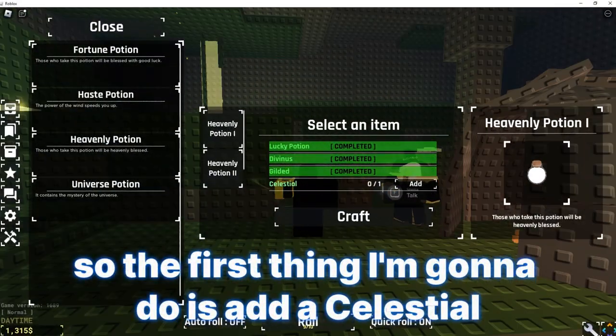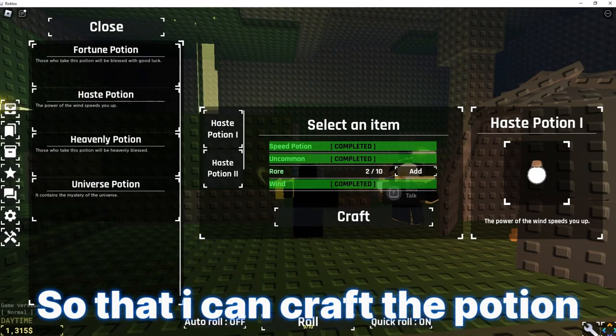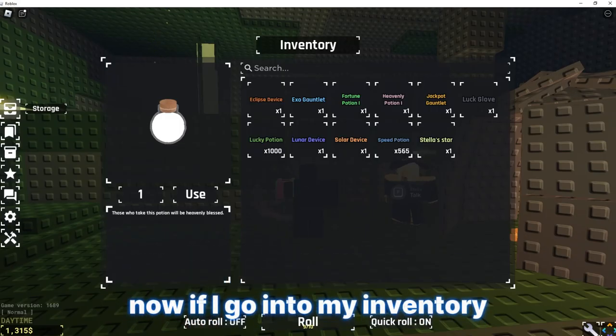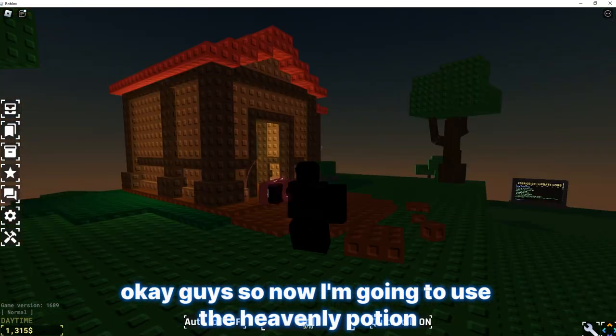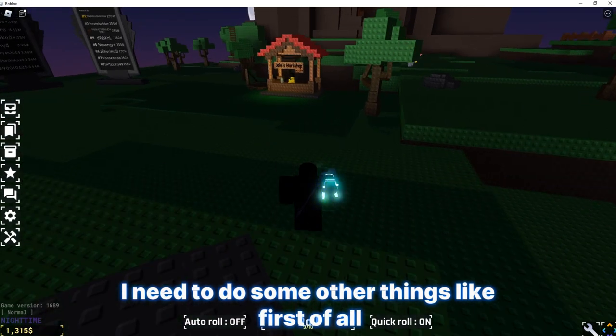The first thing I'm going to do is add a Celestial so that I can craft the potion. If I go into my inventory, there it is. So now I'm going to use the Heavenly Potion, but before I do that I need to do some other things.